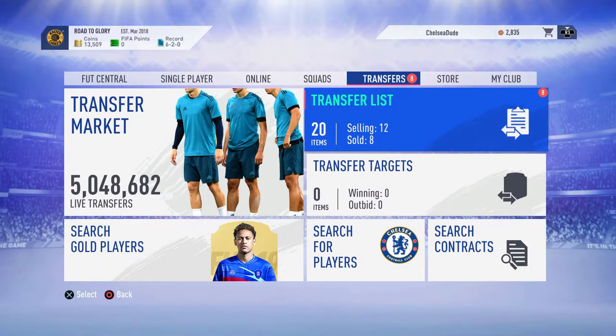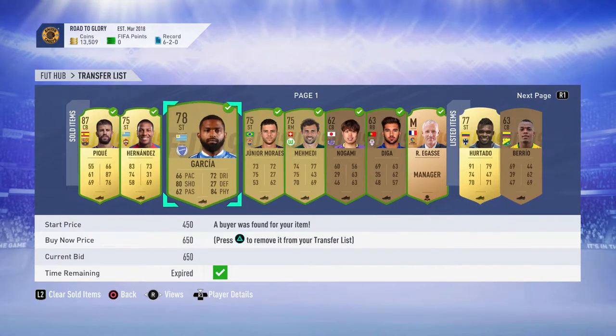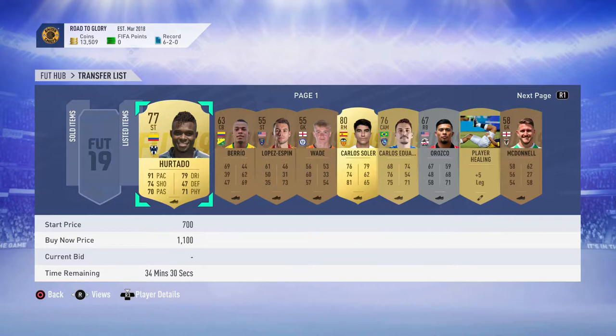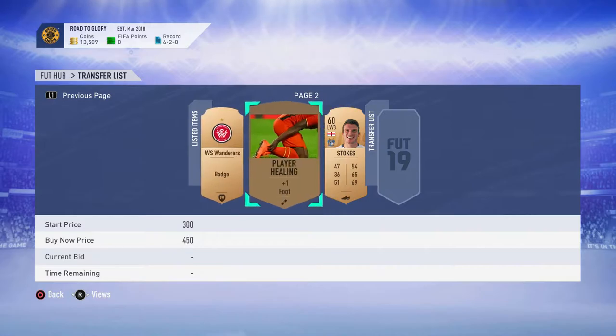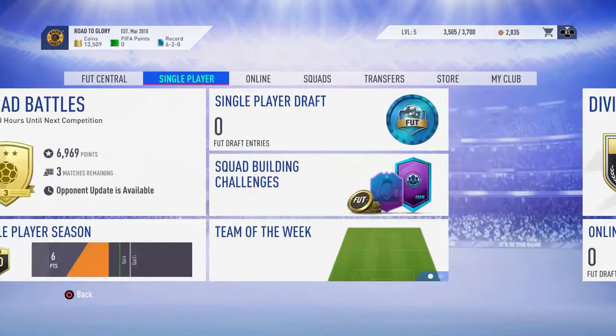Welcome back, guys. This is episode four of the Road to Glory on FIFA 19 Ultimate Team. As you can see from the last episode, the coin total has gone up but has also gone down. I sold Pk on for 26k, sold a couple of gold and bronze players, and the bronze manager sold for 600 coins which is really good. I decided to keep Carver House, and I'm about to do an SBC.